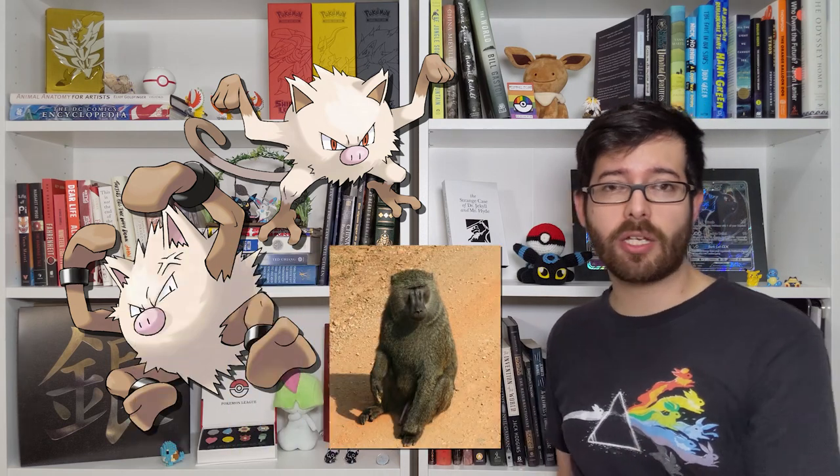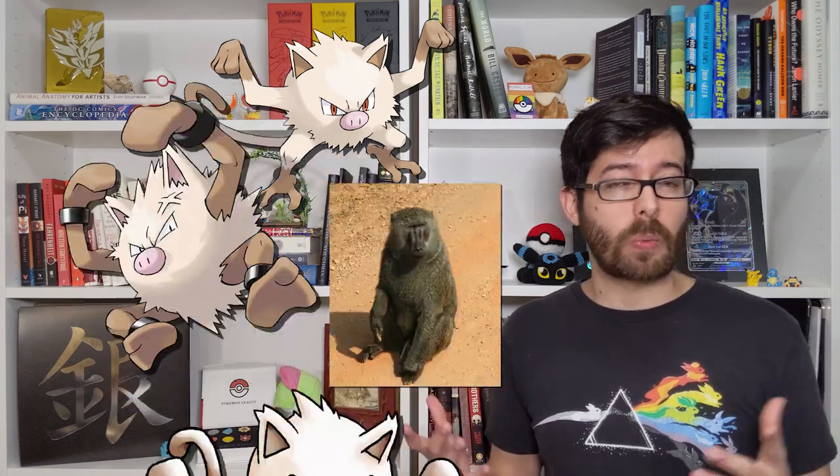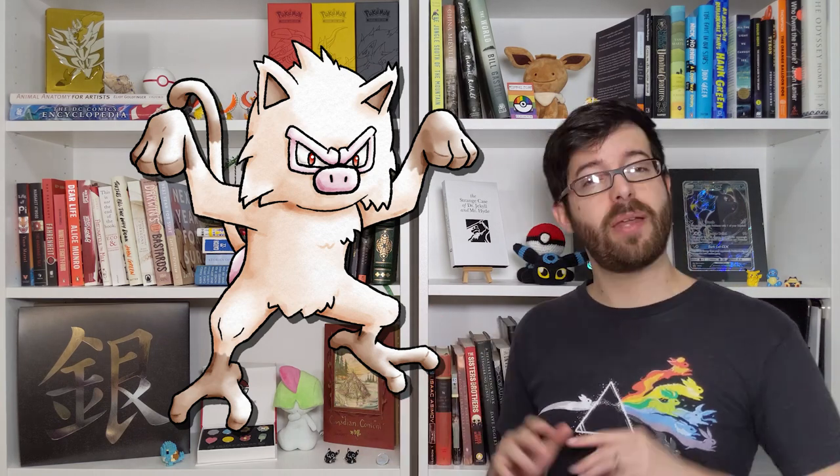Mankey and Primeape are pretty clearly based on baboons — you can see it in the pig nose and in their very aggressive natures. So we thought the main thing that Mankey needed was a body. We also gave it prominent eyebrows and a nice pink tushy, but for Mankey we thought that was enough. And Primeape didn't really need that much more, but to add something more unique to this design, we decided to give it the colors of the Mandrill. Mandrills are related to baboons, but they're also really big, really aggressive, and they have this very striking red and blue face, as well as a bright red rear end, which we also gave to Primeape.